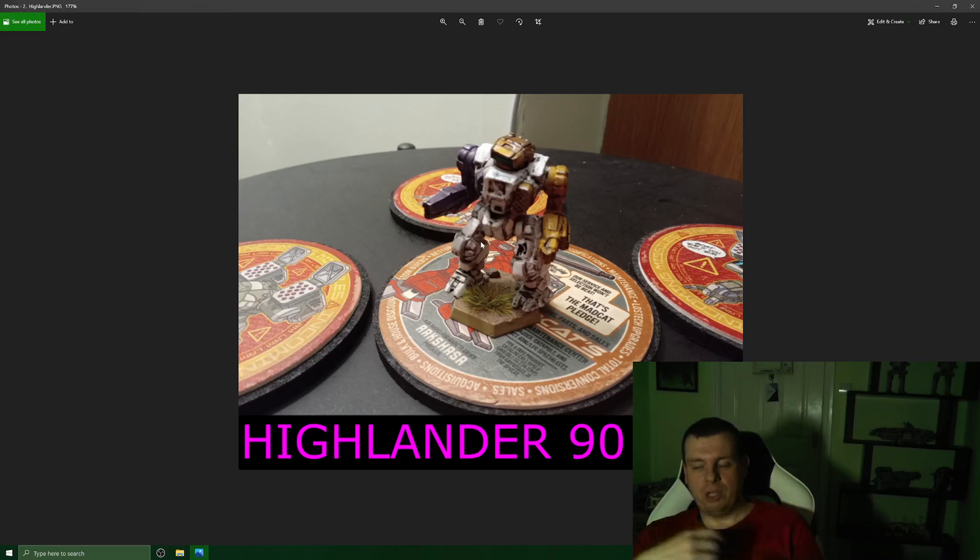The weapon loadout is a Gauss Rifle, LRM-20, two medium lasers, and an SRM-6. You have minimum range penalties on the LRM and Gauss at close range, which most players will try to exploit — but it's jump capable, so getting rear shots is very difficult. When someone does close in, the two medium lasers and SRM-6 will devastate a light mech. Really it's used as a skirmisher: camp it on high ground and fire down with the LRM-20 and Gauss Rifle to obliterate your opponent.